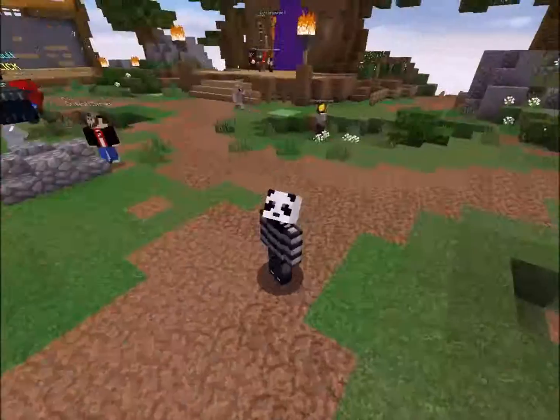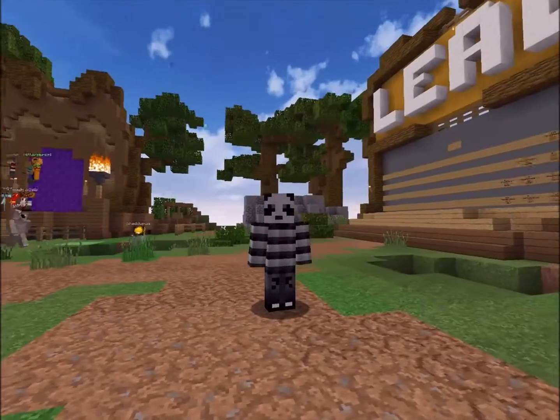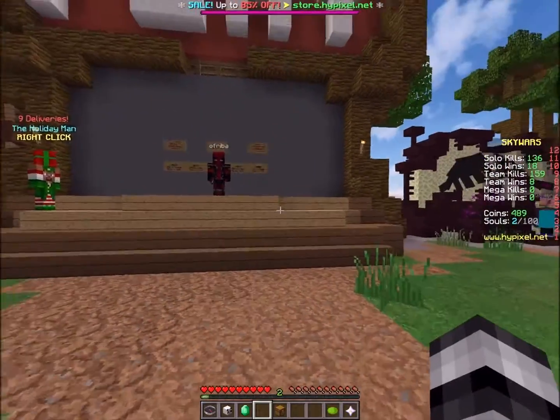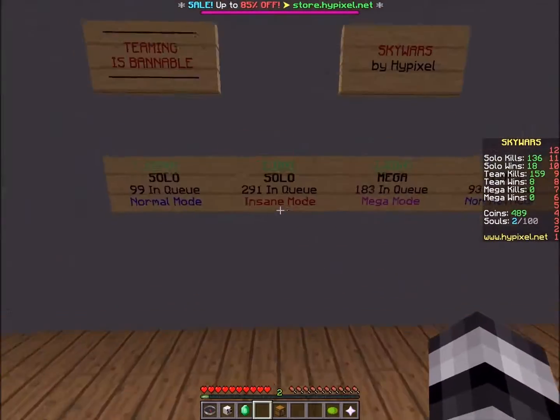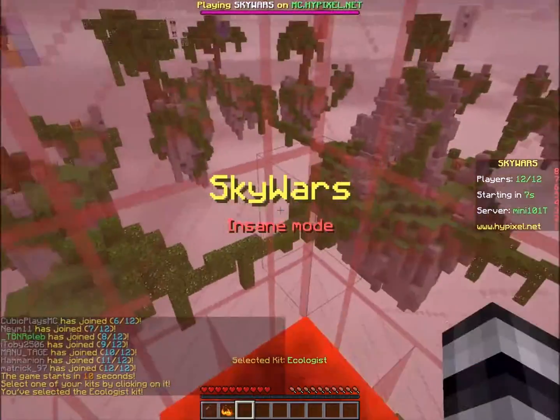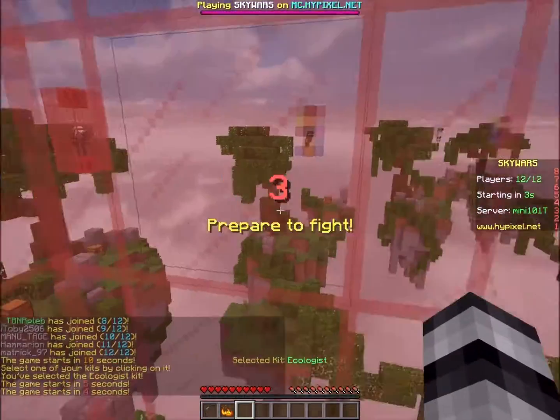Hello everyone, my name is Cubic and welcome back to another episode of Skywars. We are going to be playing some insane mode — once Deadpool gets out of my way — and let's select the ecologist kit just because we might want to rush.